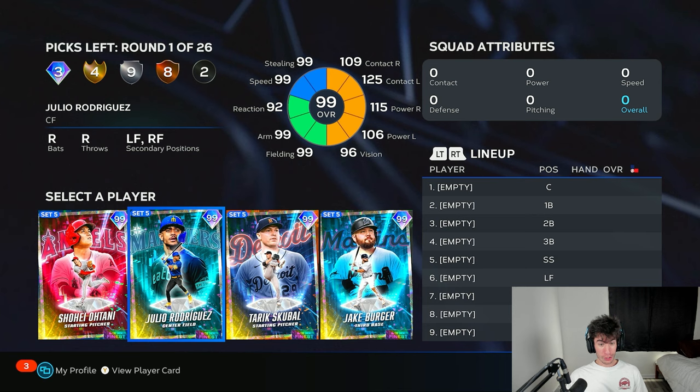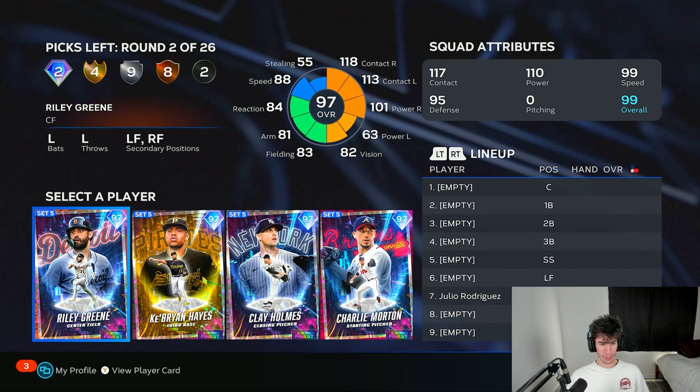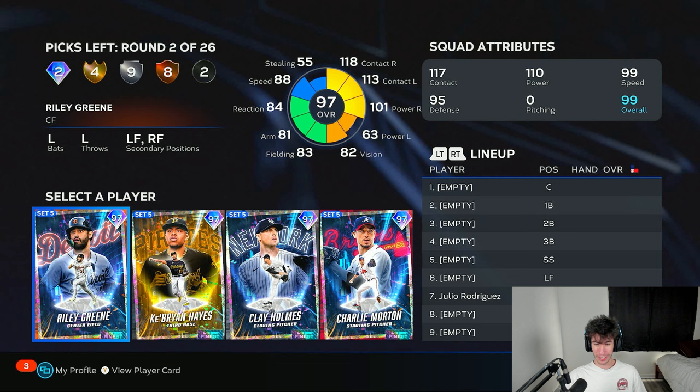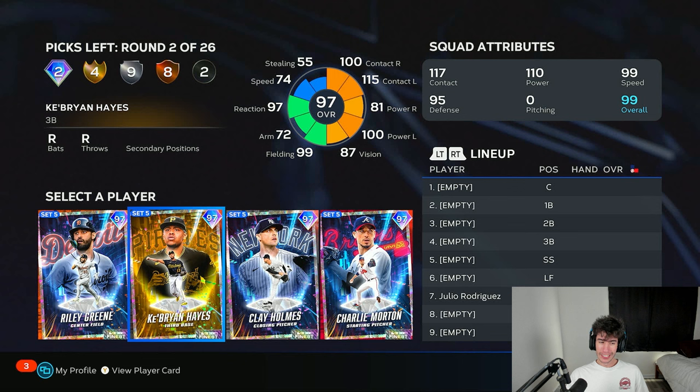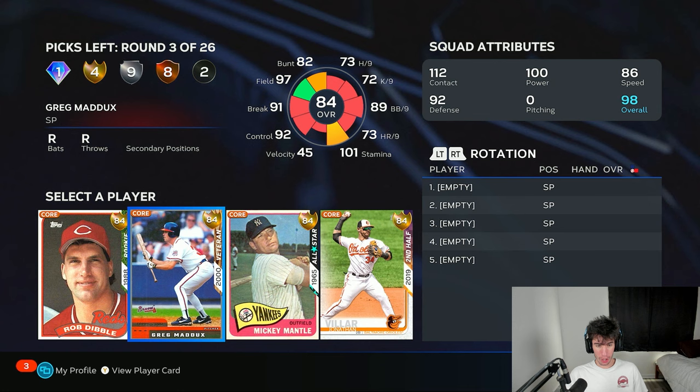We get to use a 1 million stub card here in today's video — that's huge. This is one of the program rounds. I love Riley Green's swing but I'm a little scared versus lefties — only 63 power. Cabrian Hayes has 81 power versus righties. Clay Holmes could be a good reliever, but I'm going position player and choosing Cabrian Hayes for the better overall power.